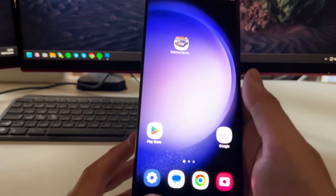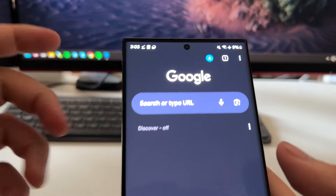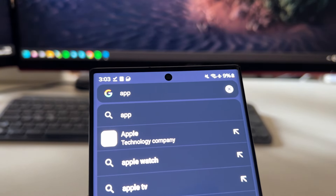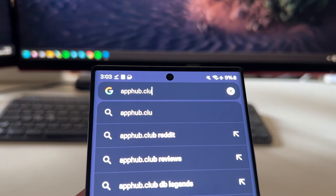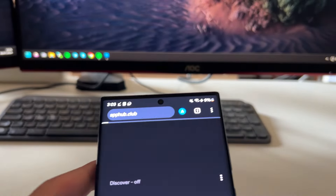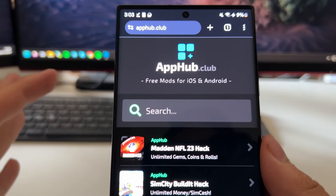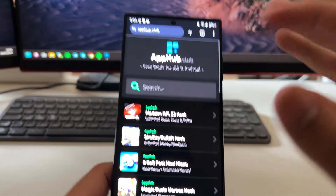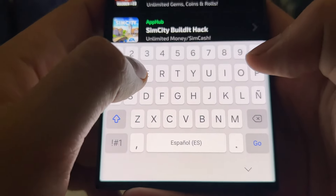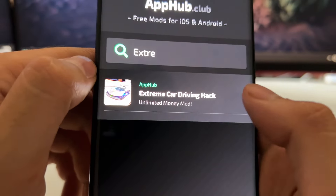Now let's do the trick to get unlimited money in Extreme Car Driving Simulator. Open your browser — any browser you want — and go to the site called apphub.club. This is the official website of the developers of this extension. Basically, it's an extension you can install through your browser that enables an unlimited amount of money inside the game. On apphub.club, search for 'extreme' and it will pop up as 'Extreme Car Driving Hack.'